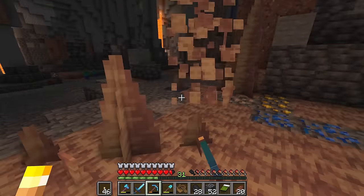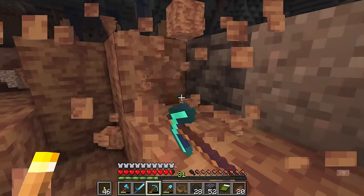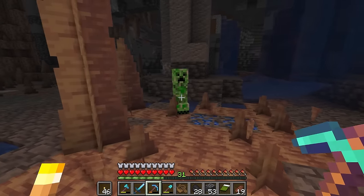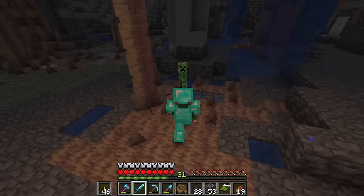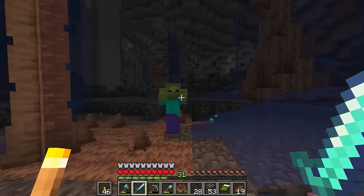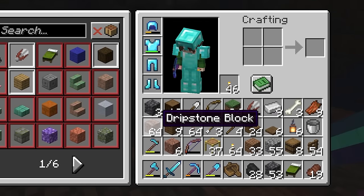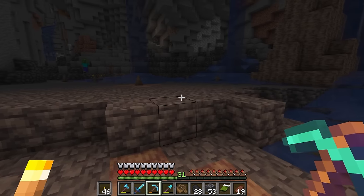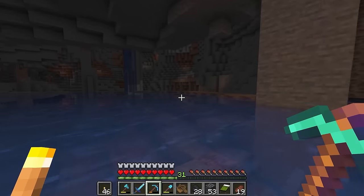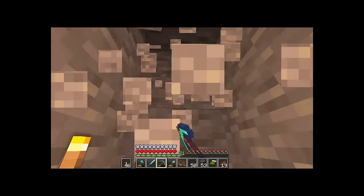Let's grab as much as we can of the dripstone as well as the dripstone block. This cave was pretty far away and kind of hard to find, so I don't think we'll be making a trip back here anytime soon. Everything's coming after me here — I need to stop messing around. 64 and 64 dripstone blocks — I think that is more than enough. Now to get out of this cave. I don't even remember where I came from, so I'm just going to dig myself out.